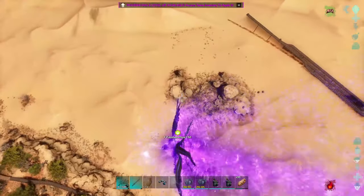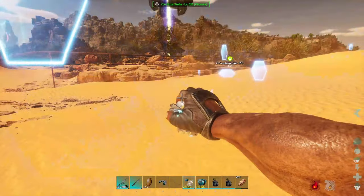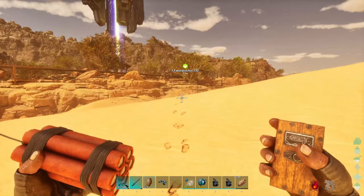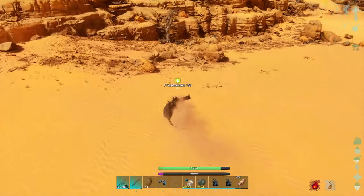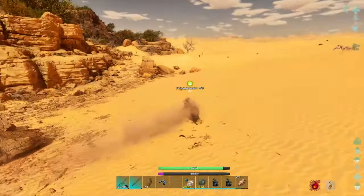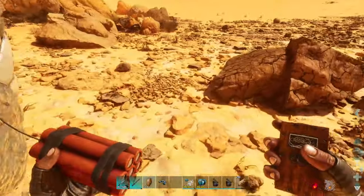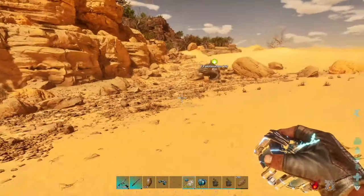I gotta wait for him to bury again. Okay, let's do this — fourth time is the charm. I'm just gonna go over here. You really don't have control over where he goes, I will say that. He just pulls himself into the cliffs — wait, did he? Oh yeah he did.